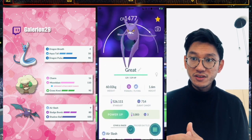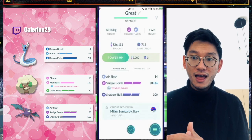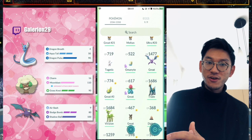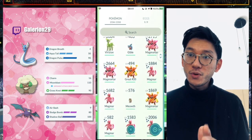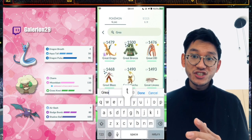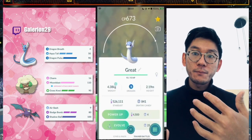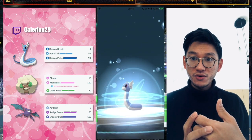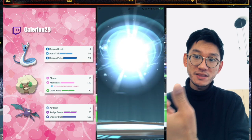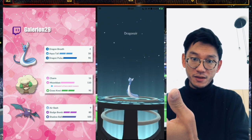Today I am using Dragonair, Wingscott, and Crobat. I'm not going to sugarcoat it — I built a team based on what is cheap. That's why I built a Crobat instead of Golbat, because it's a lot cheaper. I don't have to spend that much stardust leveling this thing up.